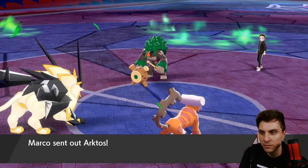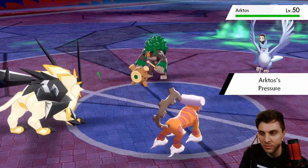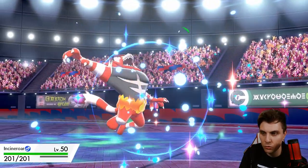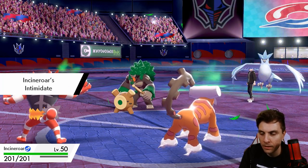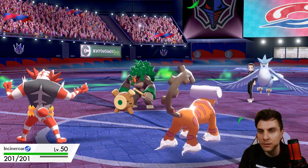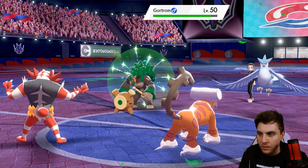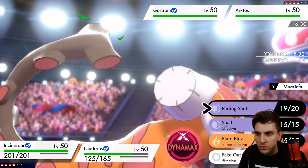Zacian coming back in, no Will-O-Wisp coming out onto the field. We're going to see Articuno, which is kind of fine — they're going to have the pressure. I just hope we don't see a Grassy Glide, that would be the drawback to bringing Landorus onto the field right now. The big thing for us is to try and deal with the Incineroar.